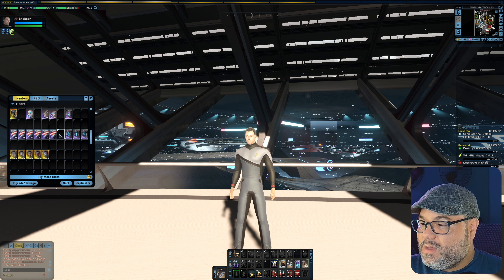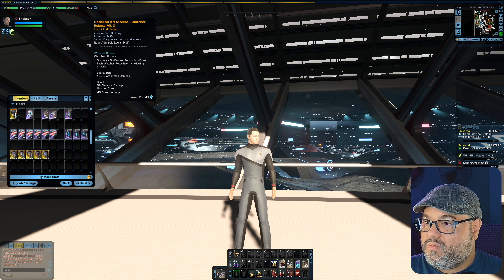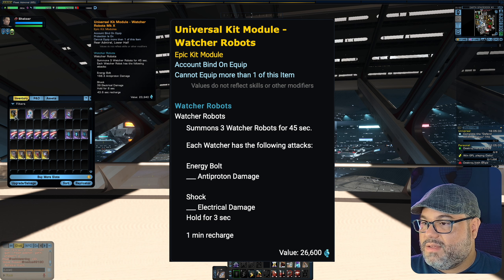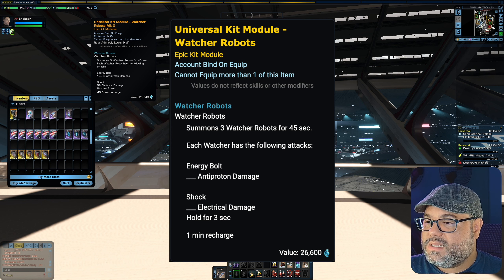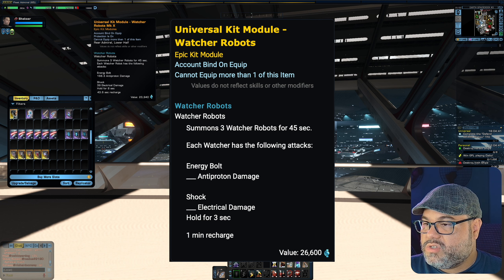Let's take a look at some of the items. The first one I'm going to touch on is this Universal Kit Module: Watcher Robots. Basically when you click on this ability, you get three Watcher Robots for 45 seconds each. Each Watcher Robot has 168.3 anti-proton damage at Mark 10, Shock for 39 electrical damage with a hold for 8 seconds, and a 43.6 second recharge time on that — so it can hold your enemies in place, which is kind of nice.